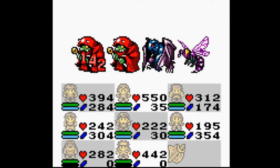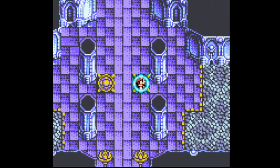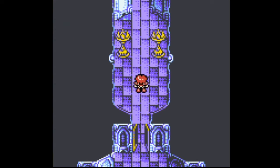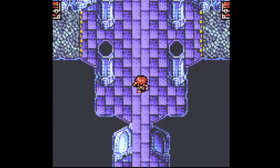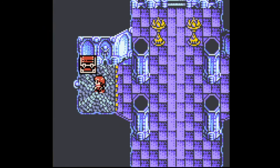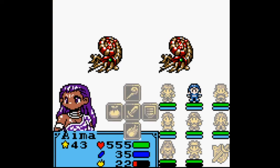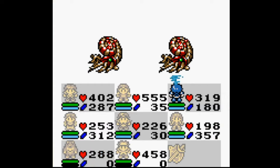When it comes to encountering enemies, your character's positions play a huge role in the proceedings. Each are placed in rows, which determines how much damage they will take as well as how much they will deal out. This aspect manages to add an extra layer of strategy to each battle, and makes every encounter all the more trickier. While there are some minor issues with the overall experience that might turn some players off, Lufia still offers one of the finest RPG adventures on the handheld system, and is well worth adding to your collection.